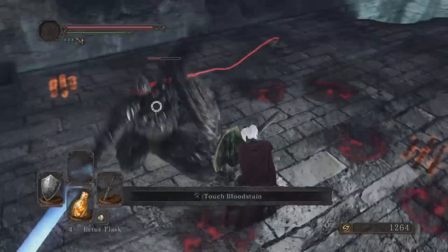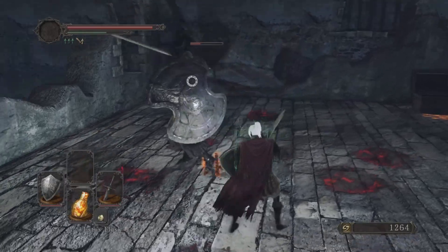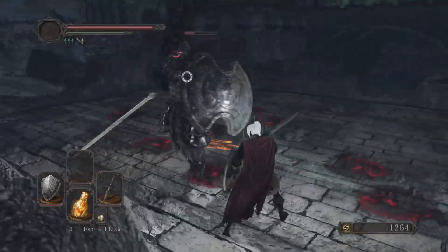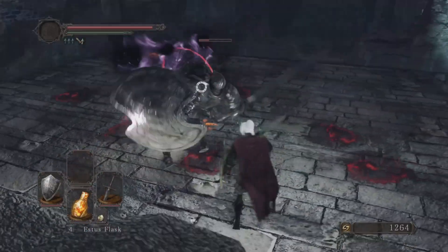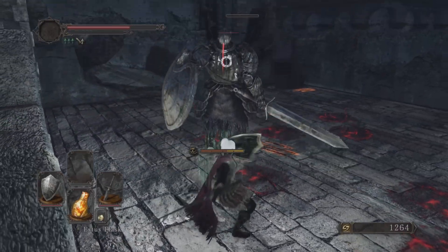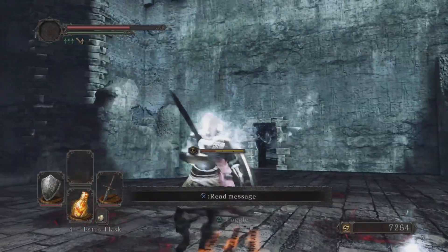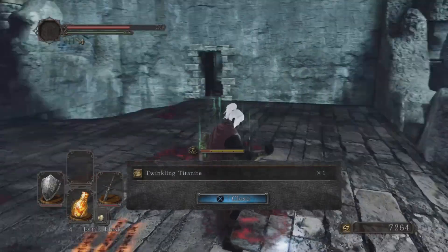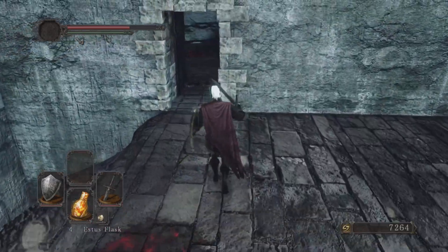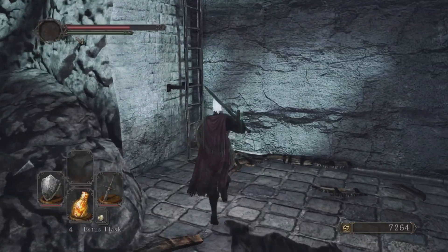This fight is all about stamina management. He can do a burst of black magic — all you want to do is run up behind him when he does that burst, which gives you a decent chance to just whack the crap out of him. It can curse you, which will just make you go hollow. He's gone — he's not going to come back. We got twinkling titanite from him, which is what we use to upgrade special weapons. If you don't want to fight him, you can always just run back through the door — he can't get through, he's a bit of a fatty.